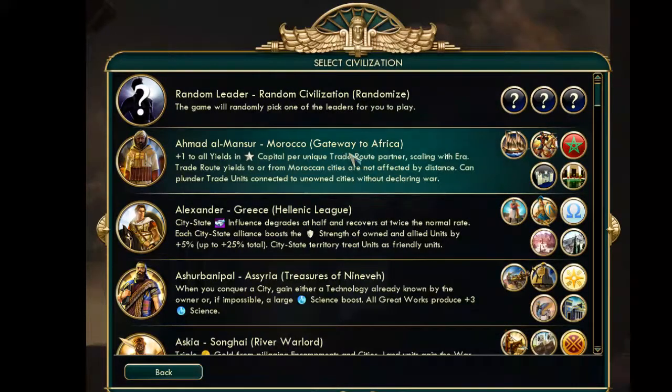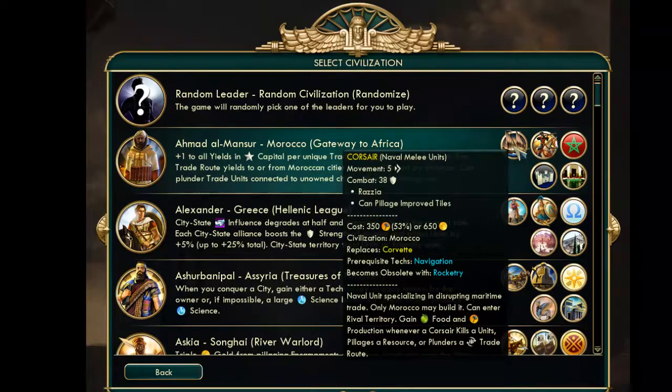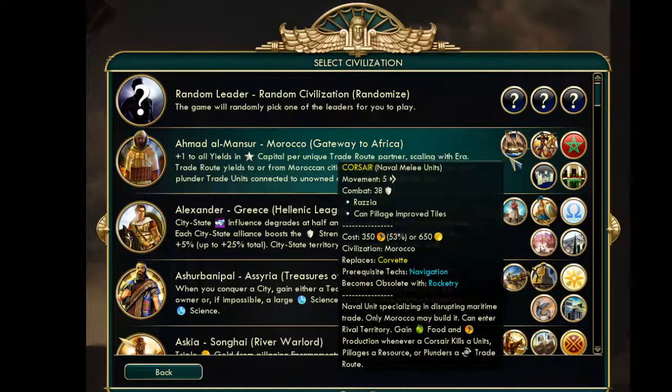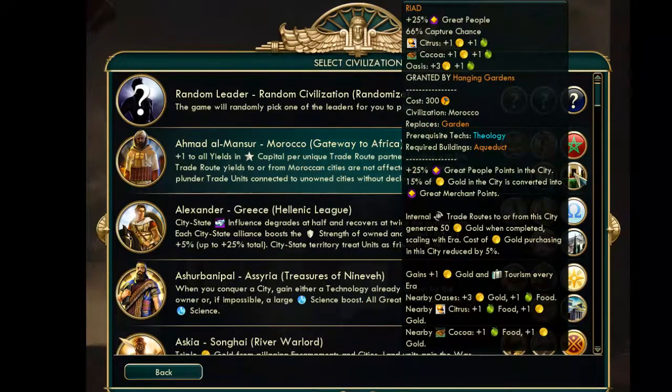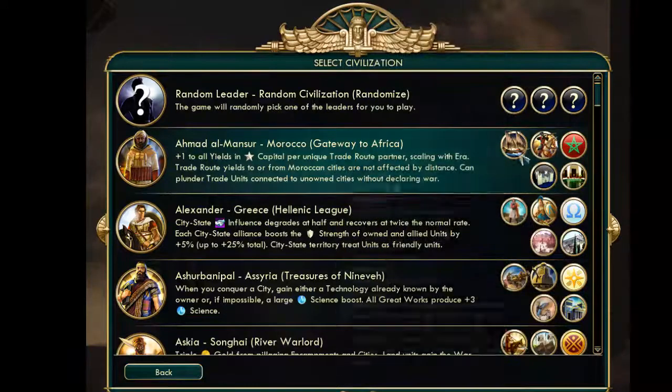However, with the Third and Fourth Unique Component mod, you also get another unique unit — the Corsair — and then you'll also get the Riyadh. I have no idea how you pronounce it. So as you can imagine, it adds a lot of diversity and changes a lot of things.